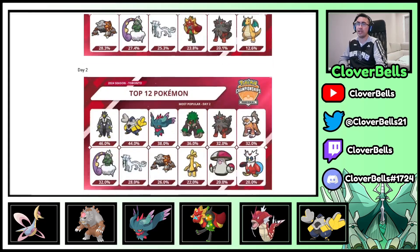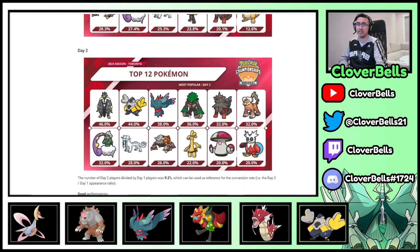Then you look at Day 2 and look at this development. Landorus is not in the top 3 — it's still within the top 6 — but Urshifu is back to being the number one used Pokémon. Then Iron Hands and Fluttermane also here. Fluttermane at 38% usage. Remember, there was a time where this thing was 70-plus percent, but take this with a grain of salt.